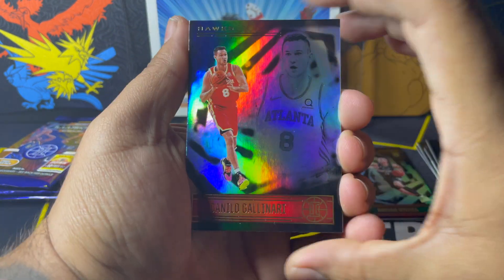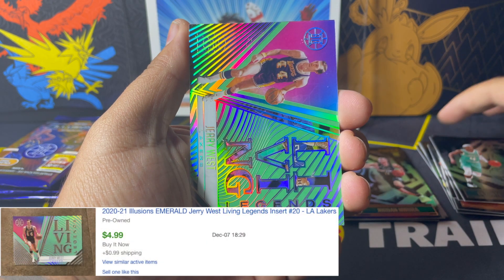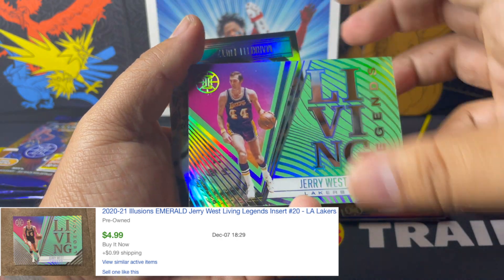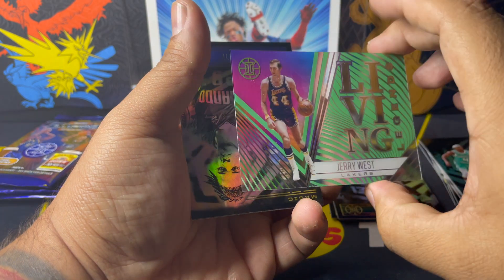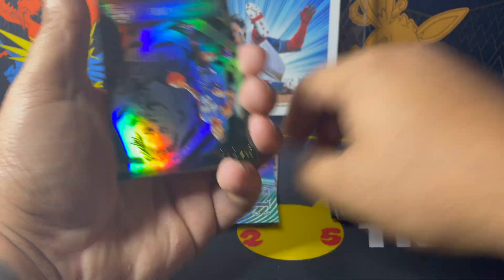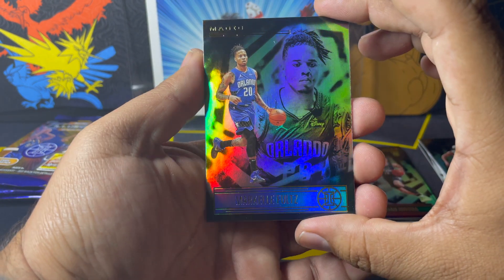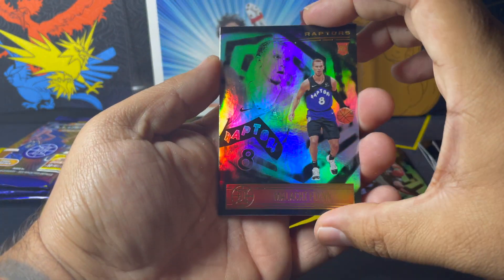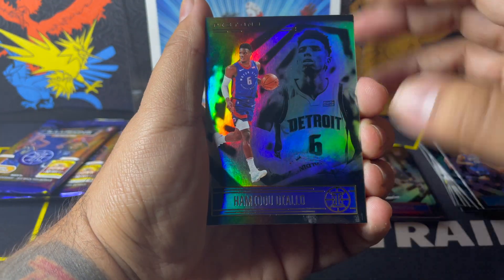Third pack. Danilo Gallinari. DeVante Graham. Oh, I forgot about these — these are the acetate cards. Jerry West, Living Legend. Man, these are dope. And I believe that's going to be a green. Those acetate cards are probably the most desirable cards out of the set, at least for me. Markelle Fultz. Malakai Flynn. And Hamidou Diallo.